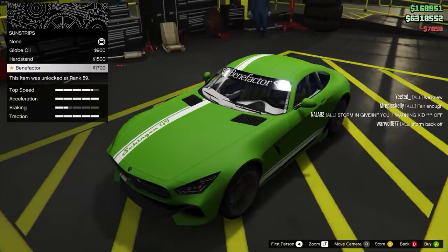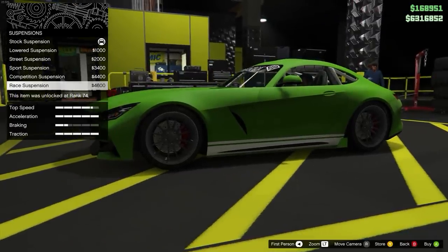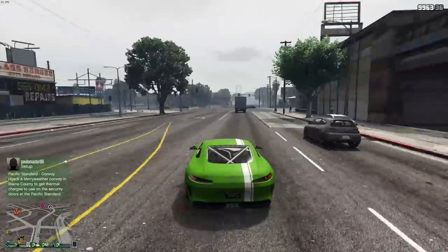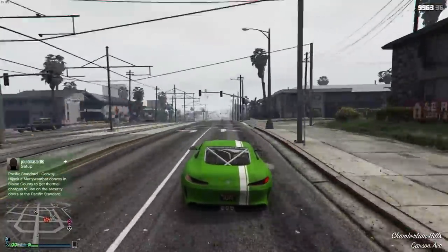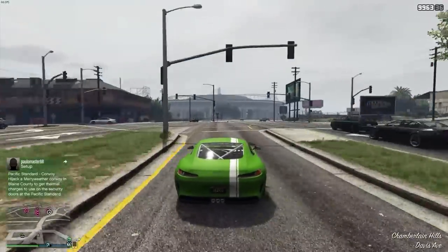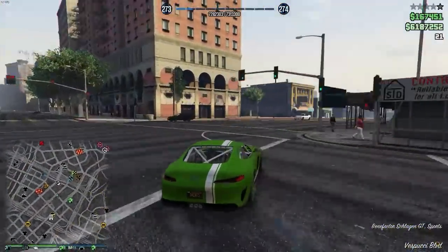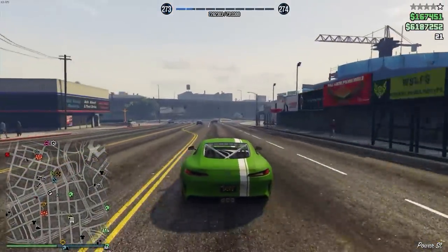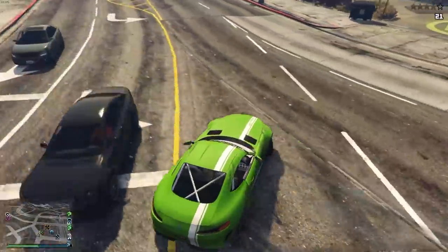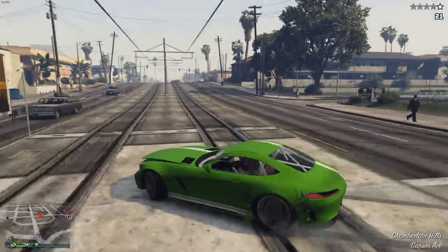Alright, now before we get into performance, some negatives regarding some weird things with this car. The stock suspension is actually pretty high compared to most other sports cars, so you are going to have to bump it down. But there are some reports that if you bump it all the way, you may every now and then see some clipping with the tires. Also, I did notice that whenever I hit a pretty big bump, the car would take like two seconds to restart. That happened a couple of other times when I was driving it around. But really, those were the only two negatives I could find with this car.